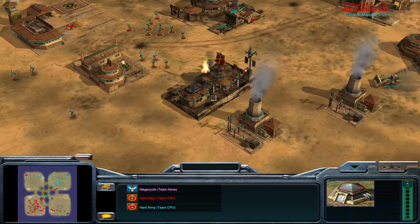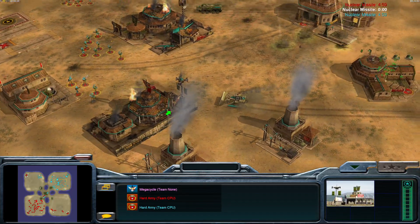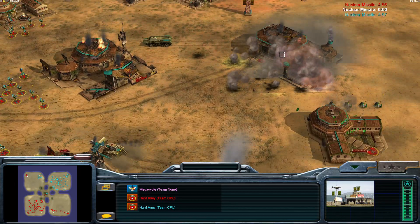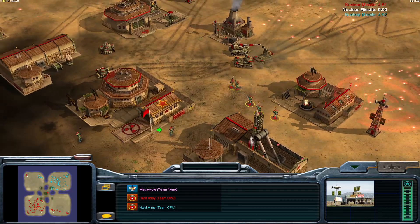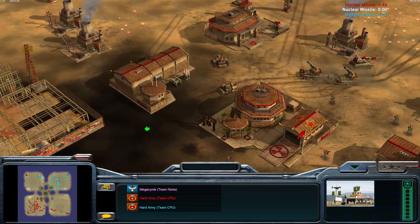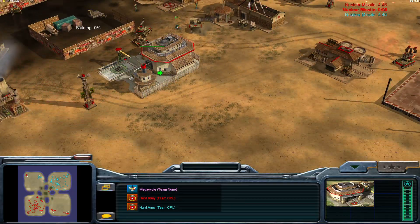Let's see if I can guess where that goes — I'm going to guess right here. Interesting choice. Second nuke any time now. Rebuilding the airport, rebuilding the propaganda center.